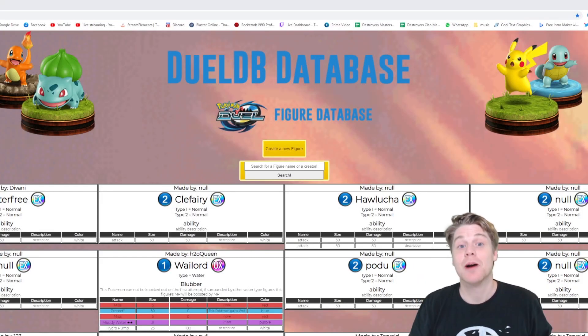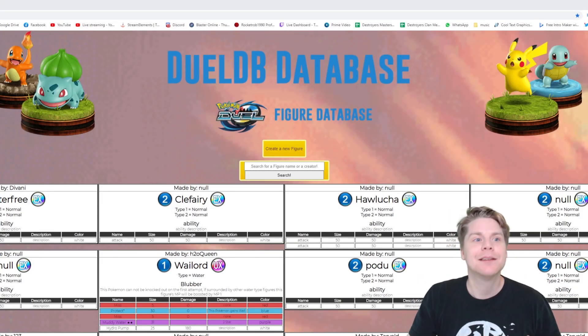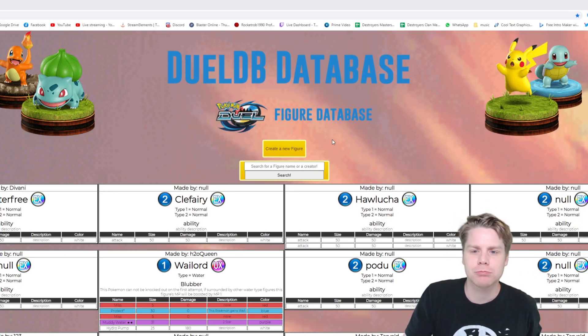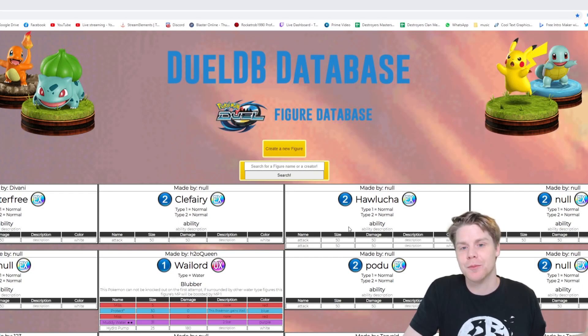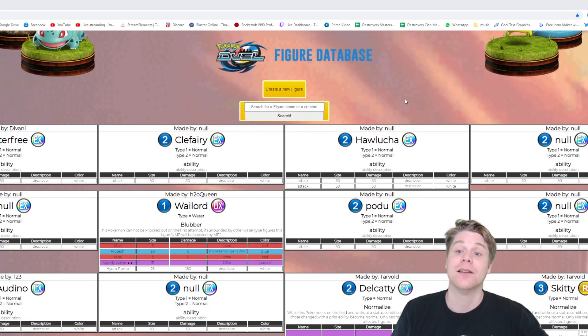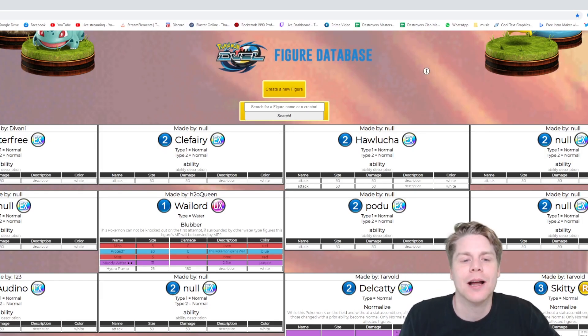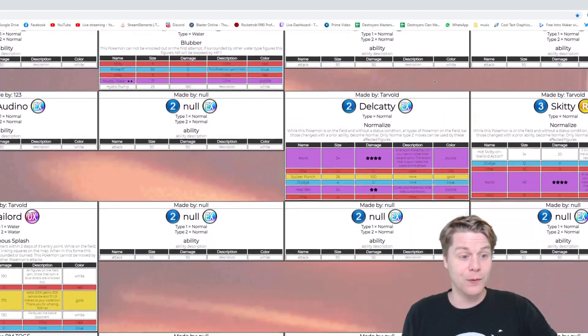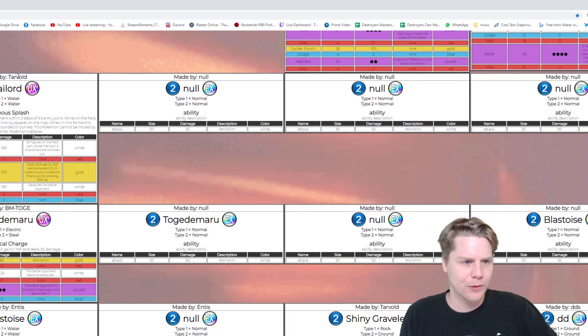So here is the website, JewelDB database. The link will be in the description below - go and check it out, go create some figures, and let me know what you've created if you want me to have a look at them. I actually have not gone in and done this yet, so this will be my first proper look at this website. I had a quick look when it was in test mode, but there are a lot more figures now. Here's the one Tarvold's talking about - Whale Lord - so let's bring that up.